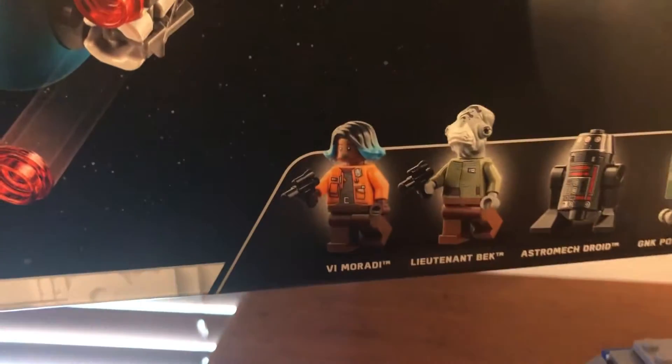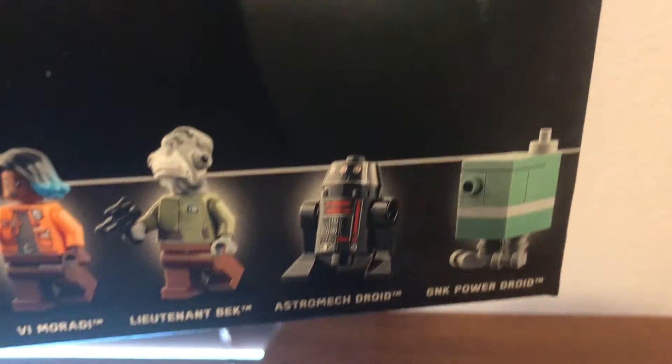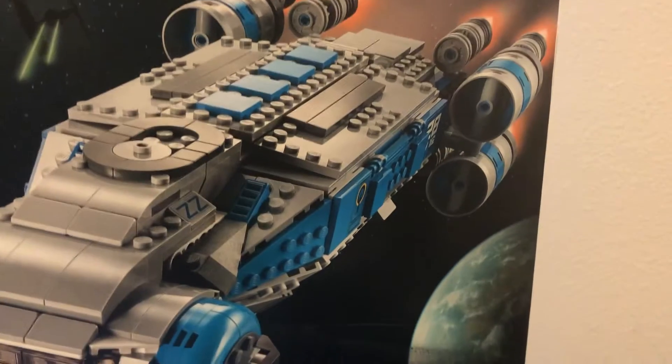This set comes with Vi Moradi, Lieutenant Beck, an astromech droid, and a gonk power droid. And here's the box showing the ship flying through space, being chased by TIE Fighters over the planet Batuu.